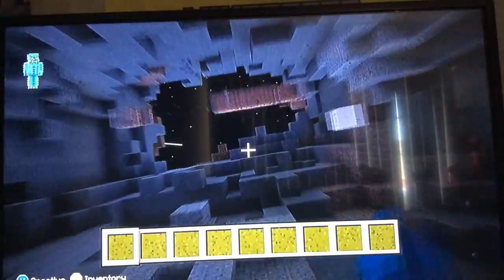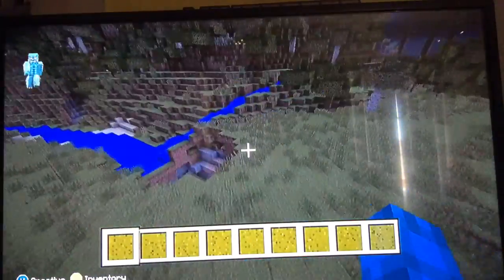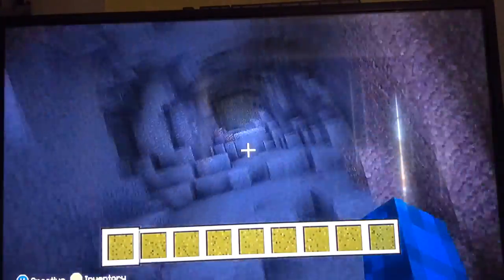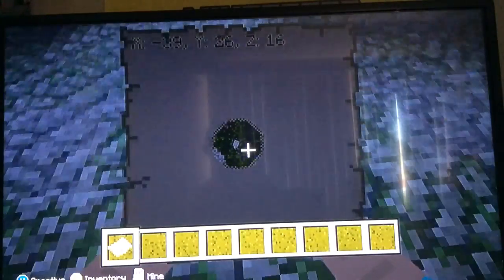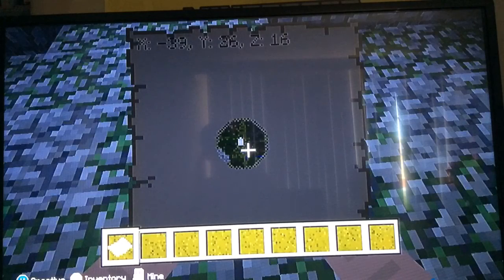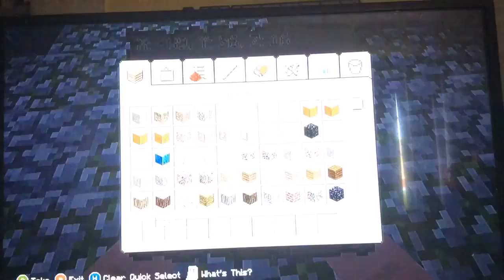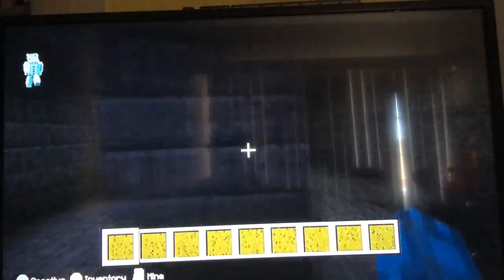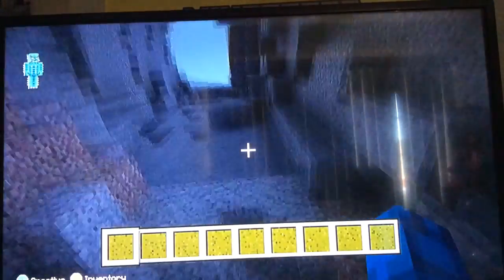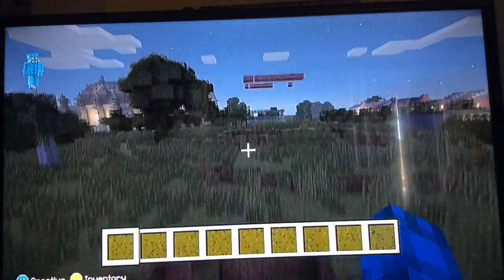If you do want to play on this tutorial world, I'm going to show you something. The coordinates are Y 76, negative 39 for X, and Z 16 — that's where you will be able to find the mob spawner and a dungeon if you are interested. Hopefully it hasn't blown up yet like my last one did.